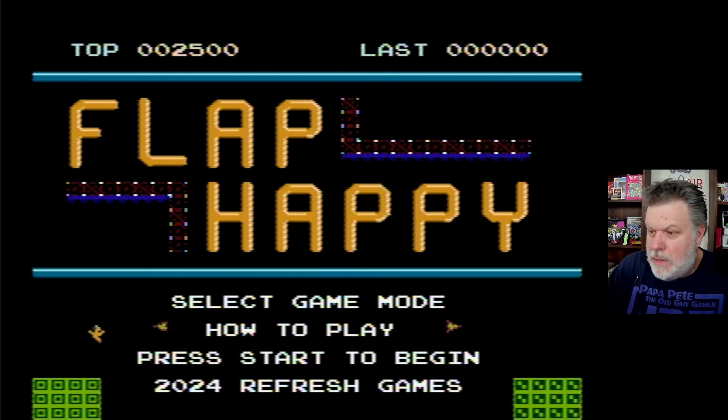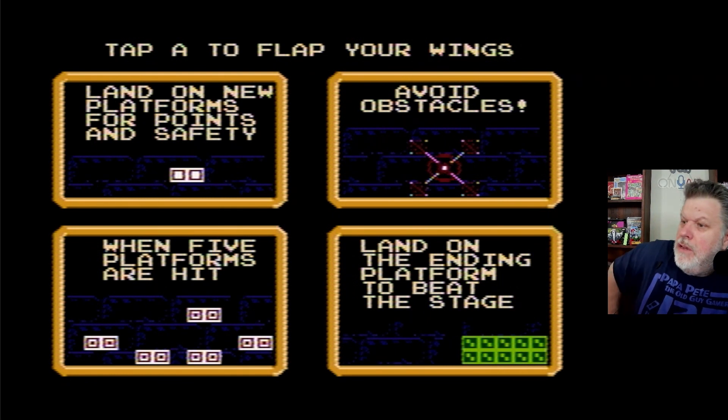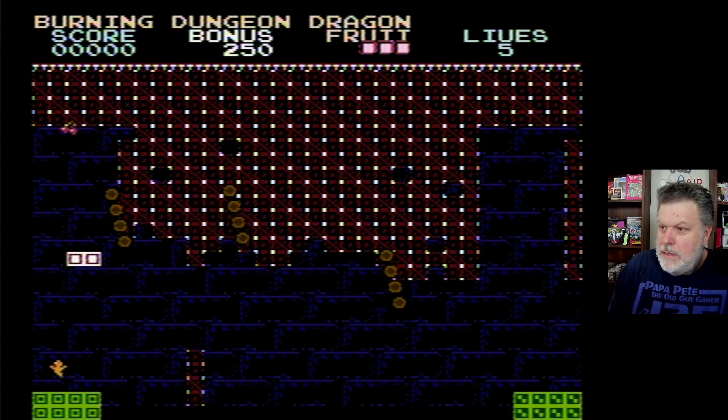I'm playing on my actual NES. Let's check out how to play. Tap A to flap your wings, land on new platforms for points and safety, avoid obstacles — when five platforms are hit, land on the ending platform to beat the stage. Simple enough. We got easy and hard, and I'm gonna do easy because it's easy.